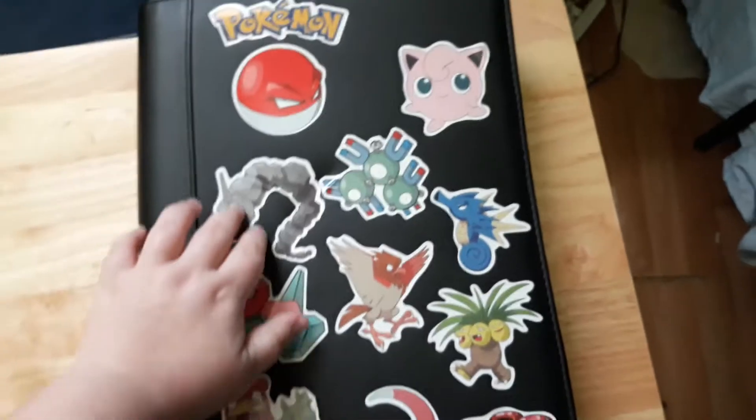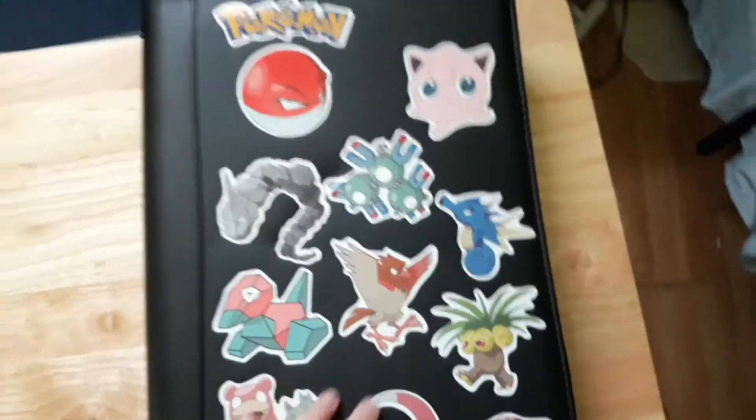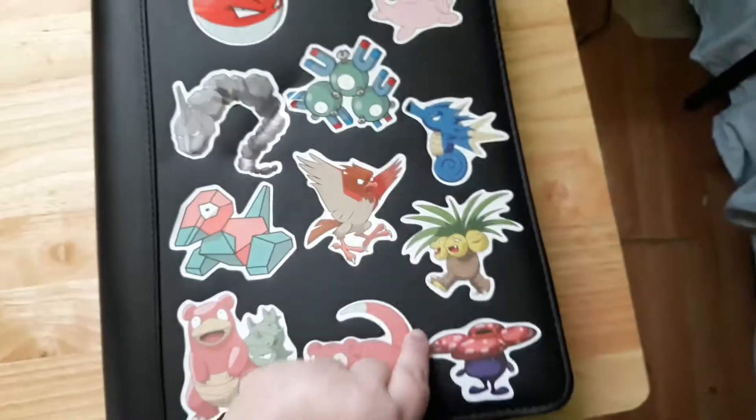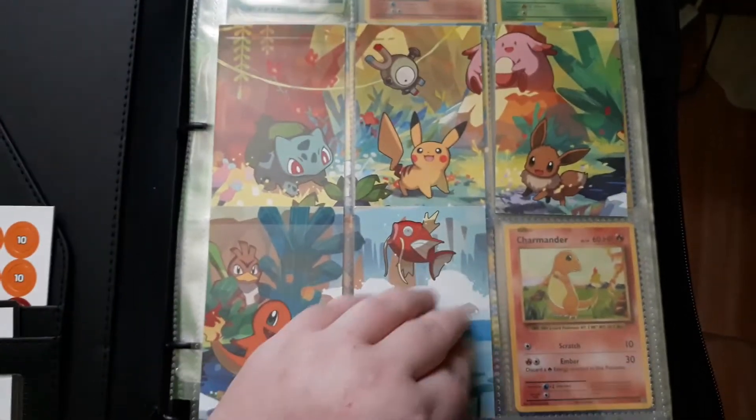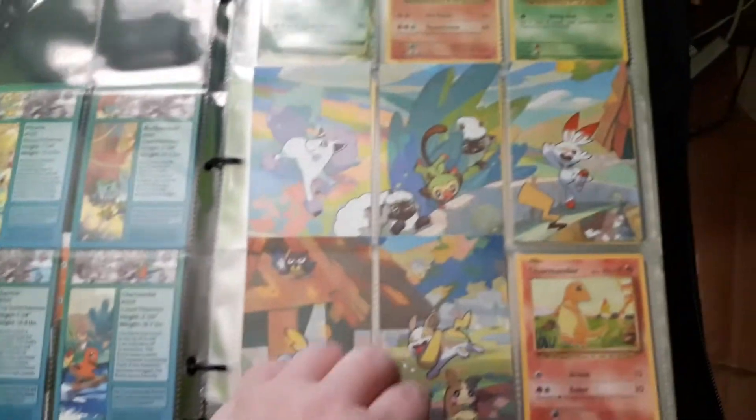I do have a zipper binder with Pokemon stickers on them that I bought. I do wish I had more on here, but it's fine. Opening it up, there are just some simple little things for when you play the card game, and some cards. Over here to start off we get the little character cards from the first set of Minitens and the second set — they're just really cute and I like having them in this layout.